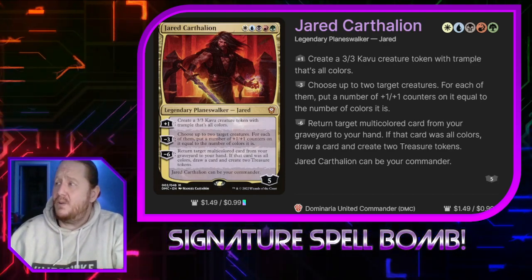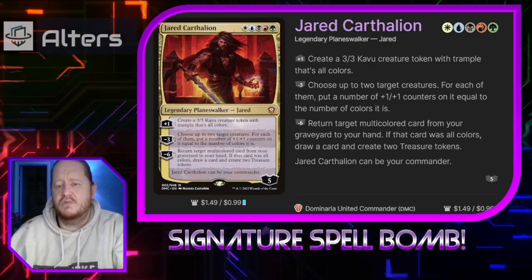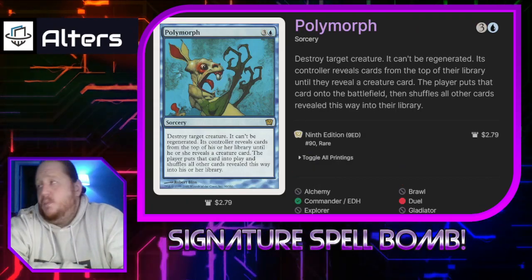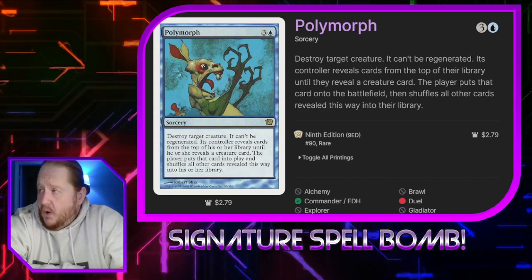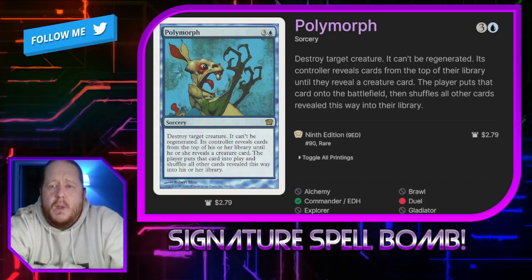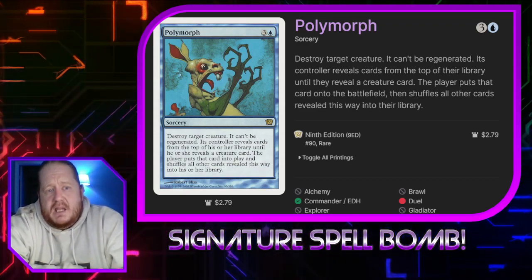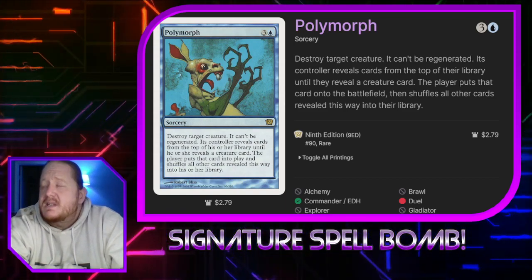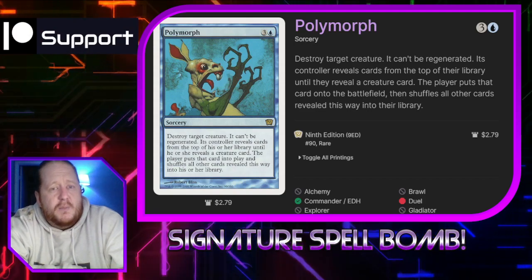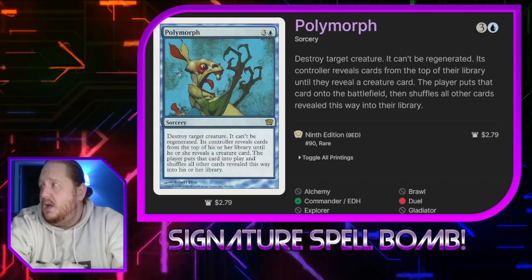Our signature spell is Polymorph. We want to Polymorph our Kavu, or one of our other tokens we'll create off of a card, in order to hit Timestream Navigator. Once we're set up with Timestream Navigator, there's a way to take infinite turns, but we do have to first get it in play. So this is part of the combo.